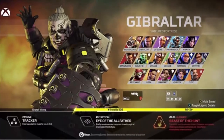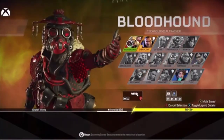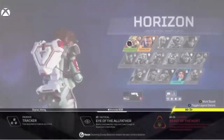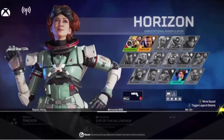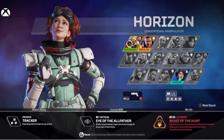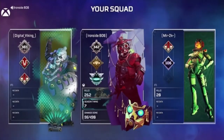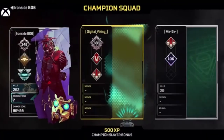You can see his abilities here. Tracker — foes leave clues behind, and you'll see those when we run across somebody. Eye of the Allfather scans through walls and buildings within a certain range and reveals everything. Beast of the Hunt grays out your screen, and all threats — enemies, traps — are seen in red. You move faster, and the more people you knock down within that time, the longer it lasts.